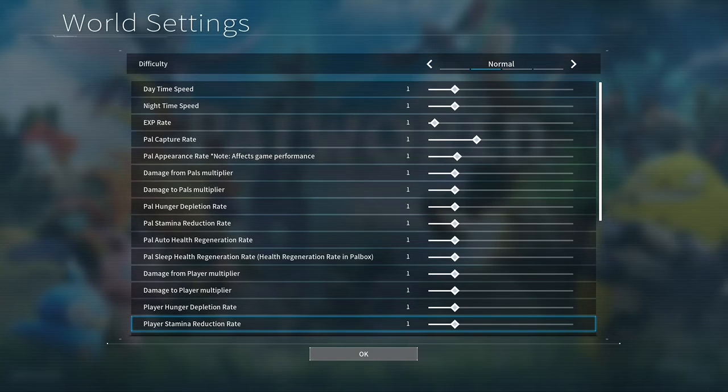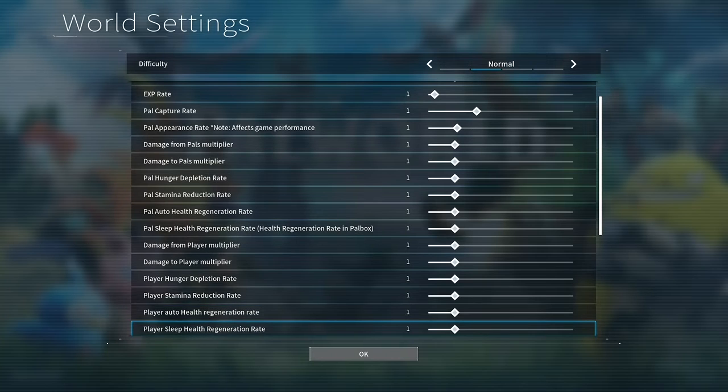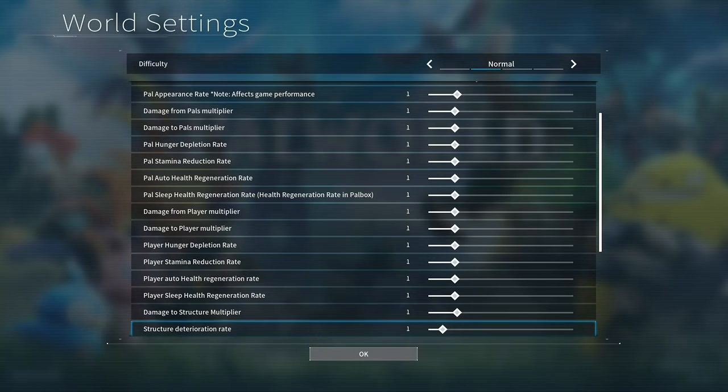The player health regeneration is kind of slow by default, so I could understand maybe boosting that a little bit. I like playing it on normal settings, but the sleep regeneration at normal settings should be fine. Structure deterioration is just garbage collection for multiplayer servers. If you're in single player, you really won't have a problem turning the deterioration to zero so that everything created in the game stays. You could also minimize the damage to structures to avoid losing your build.